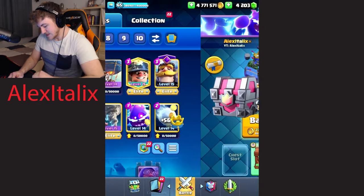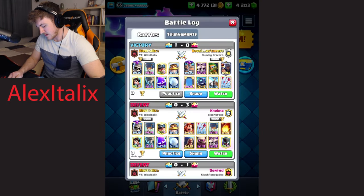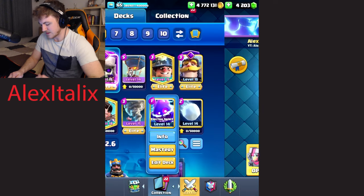So that was the first deck there for you guys. We won under level. But I don't know what level that guy had for his cards — he only had a level 13 little prince and a level 14 arrows for his lowest cards.